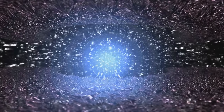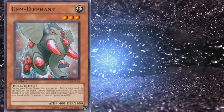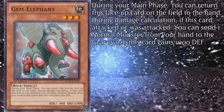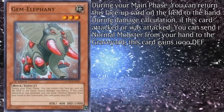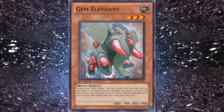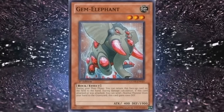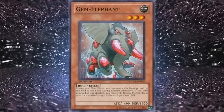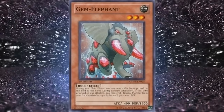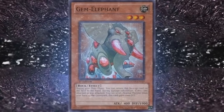Going from diamond in the rough to just rough, we have Gem Elephant. It's a level 3 with 400 attack and 1900 defense. During your main phase you can return this face-up card from the field to the hand. During damage calculation, if this card attacked or was attacked, you can send one normal monster from your hand to the graveyard — this card gains 1000 defense. Dumbo's career as a drag queen was brought to a tragic end, as he ended up being one of the worst support cards of all time. At the cost of a valuable normal monster you could have used for fusion, you get Big Shield Gardna.